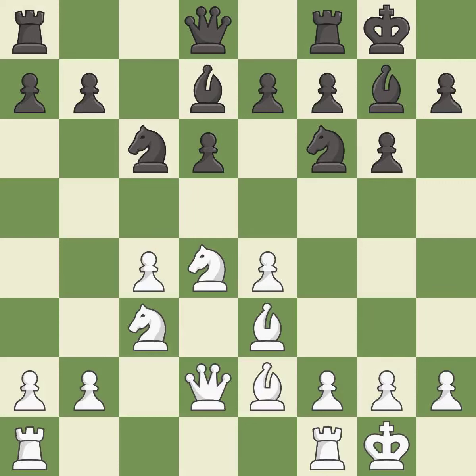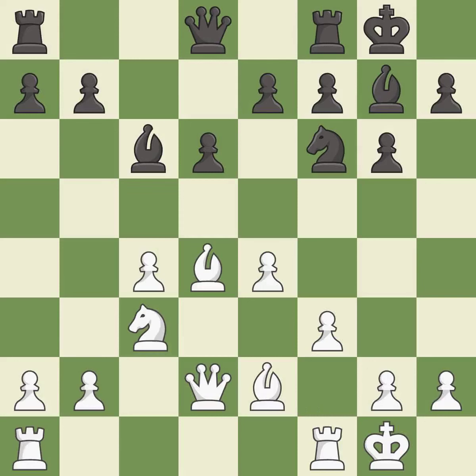Qd2 develops the queen, connects the rook, and creates a battery with the bishop along the c1-h6 diagonal. Nxd4 trades black's c6 knight for white's central knight. Bxd4 recaptures the knight on d4. Bc6 attacks the pawn and places the bishop on the a8-h1 long diagonal. f3 protects the e4 pawn and controls g4. a5 controls the b4 square.